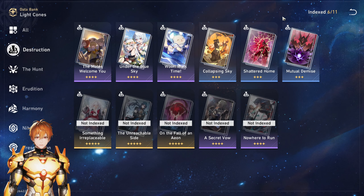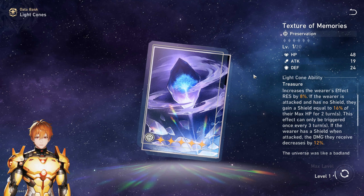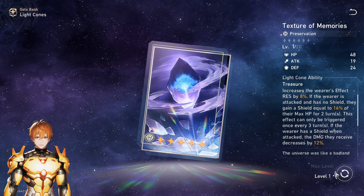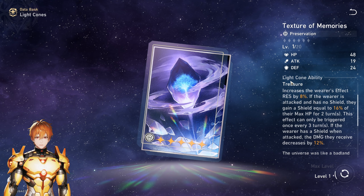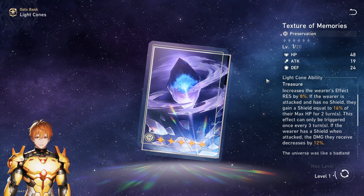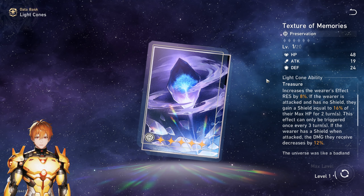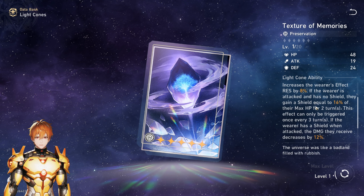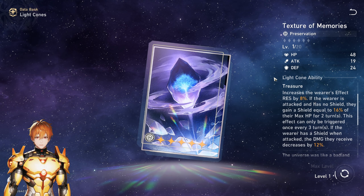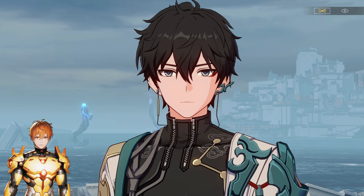Make sure the second Herta bond light cone is actually worthwhile for you right now, because if it isn't, you're better off saving for potential greener pastures. Even if the five-star event preservation light cone turns out to be best-in-slot for Fu Xuan, who knows — it could be a key piece for her. I highly recommend being patient. There will be a livestream near the end of the 1.2 version update, so we'll have more info about Fu Xuan and know exactly what she uses.